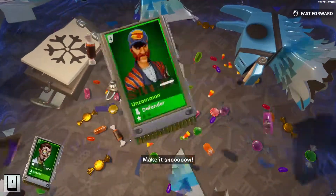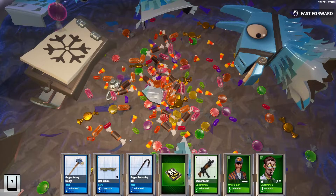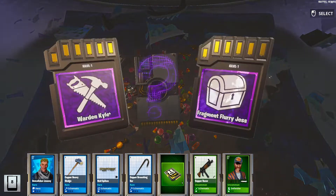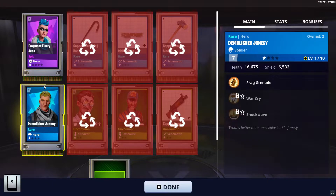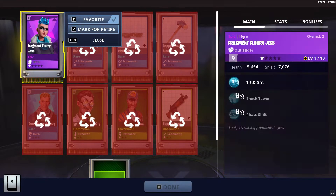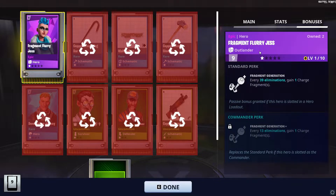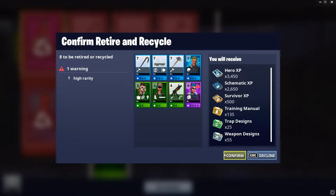What do we got first? I can't say that I'm hoping for anything because I still don't need anything. Demolisher Jonesy. And an epic choice — do I want Warden Kyle or Fragment Flurry? Well, I have enough of either, so it doesn't even matter. Not bad. I haven't used Demolisher Jonesy in a while, but he's pretty good if you want to run with some Frag Grenades. Fragment Flurry Jess is a good Outlander — every 39 eliminations, or 13 as commander, you gain a charge Fragment. That's pretty good. I already have Fragment Flurry in Collection Book, both rarities and as a hero leveled up, so I don't need anything.